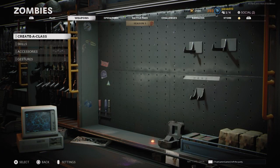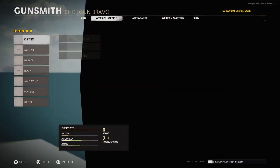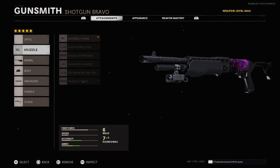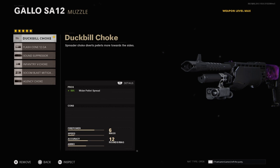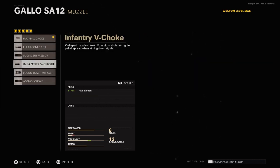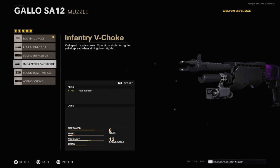You don't need an optic — you're not going to be aiming much in zombies. For the underbarrel, you want the duckbill for wider pellet spread so it can hit more zombies in front of you. The other options don't really do much, and since you won't be aiming down sights, ADS spread doesn't matter.